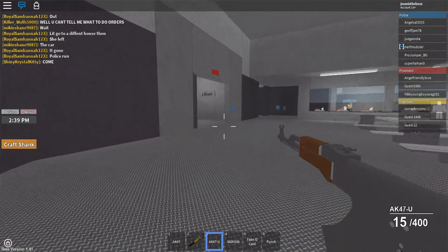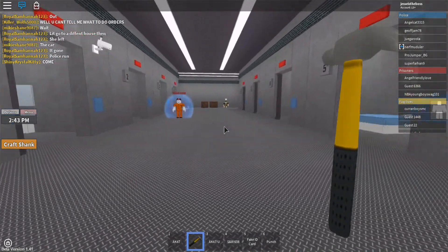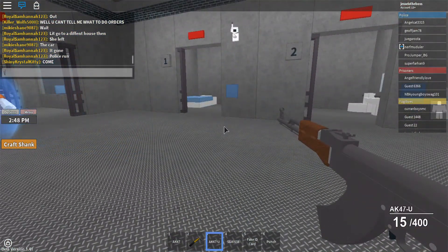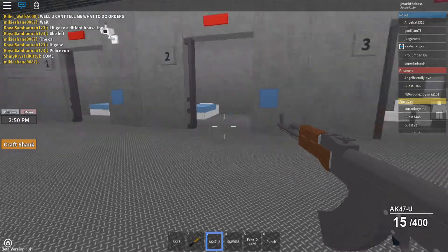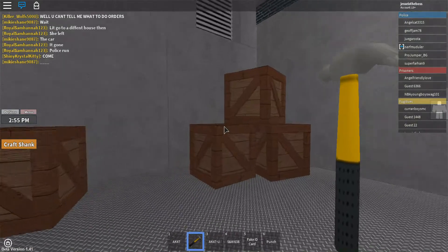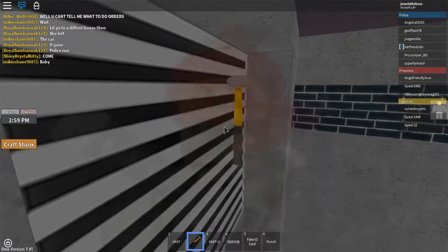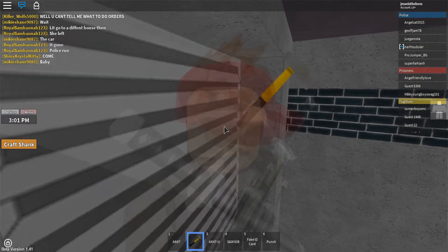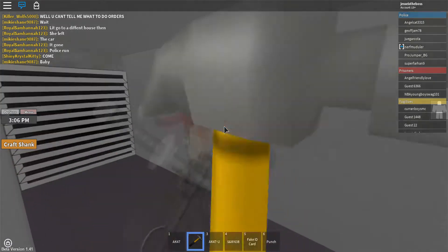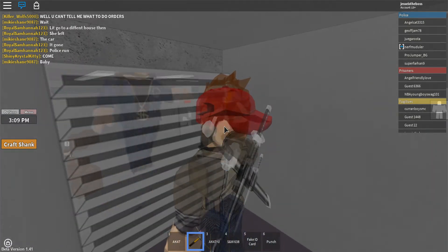If you're just starting in prison and your friend has the gun or the hammer, you jump on these crates, go to this vent, and hit it with the hammer. It'll take a little bit but then it'll break. I'll break it for the people coming over here.